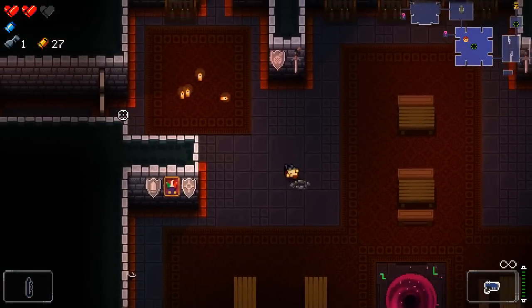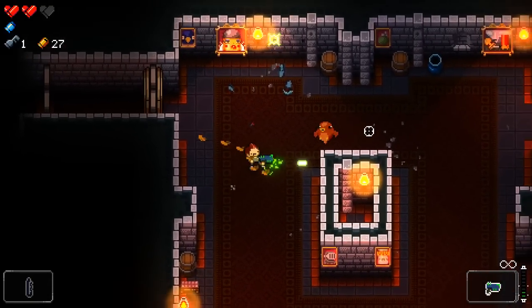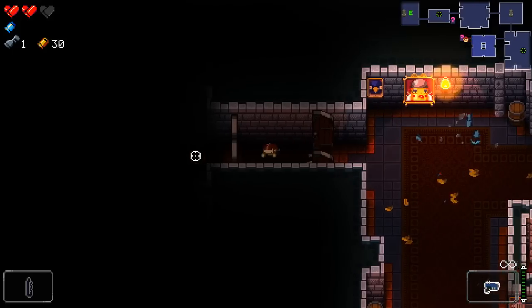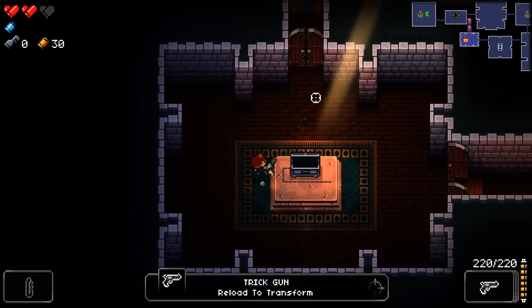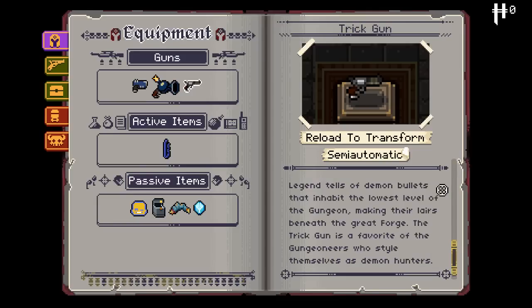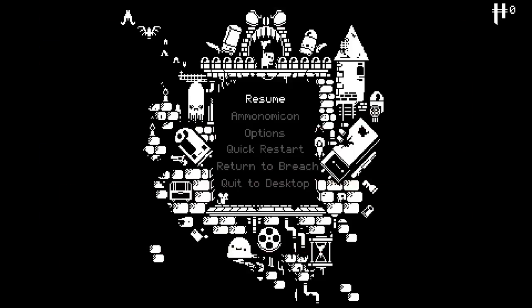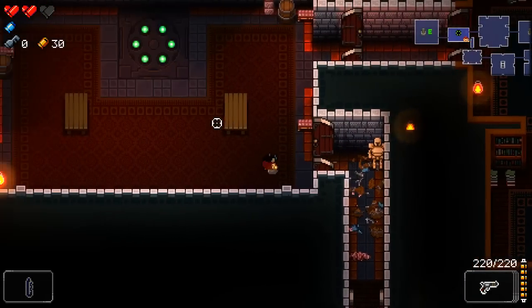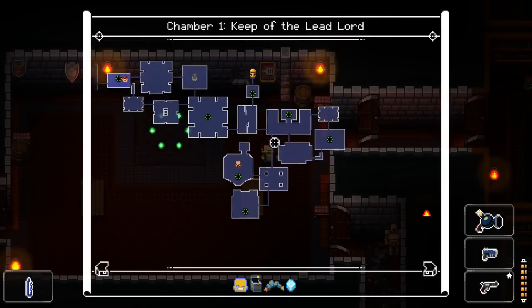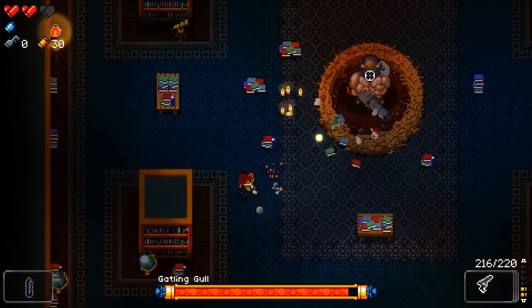We'll try a few other locations before we commit to fighting the boss. The Rogue Special is a little inaccurate right now, so if I could get anything to boost its accuracy I'd be pretty thankful. Trick Gun — reload to transfer to a different gun, alternates between handgun and shotgun forms. This is like Bloodborne trick weapons — they transform from one kind of weapon to a different kind when you do a specific attack.